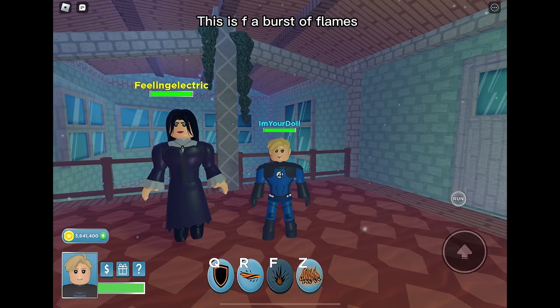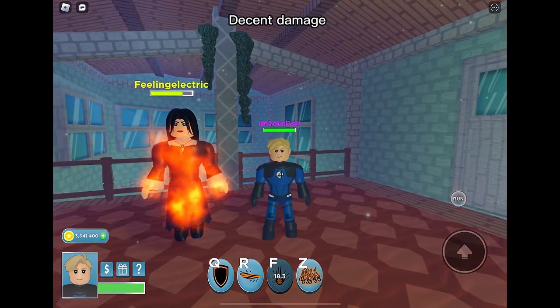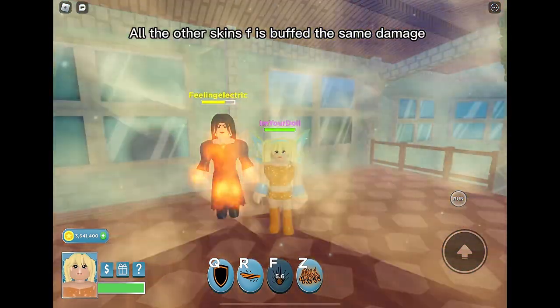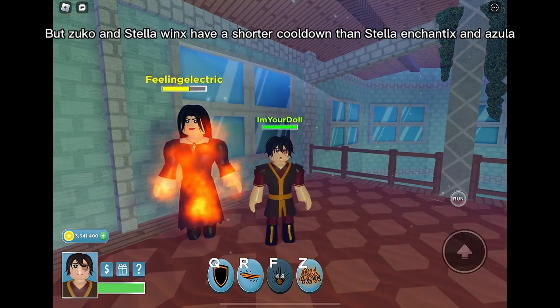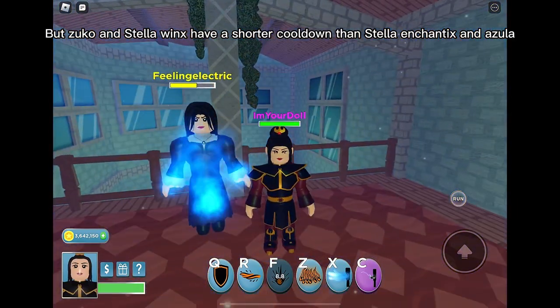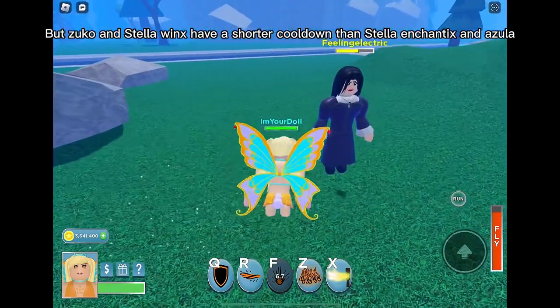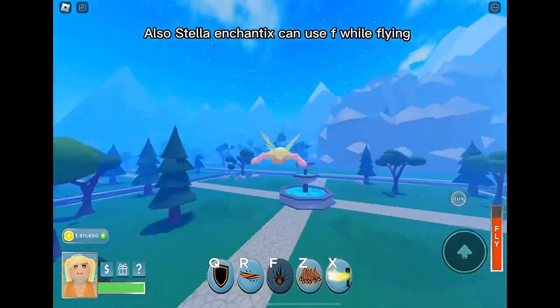F is a burst of flames — decent damage. SF Human Torch does the same damage. All the other skins' F is buffed to the same damage, but Zuko and Stella Winks have a shorter cooldown than Stella Enchantix and Azula. Also, Stella Enchantix can use F while flying.